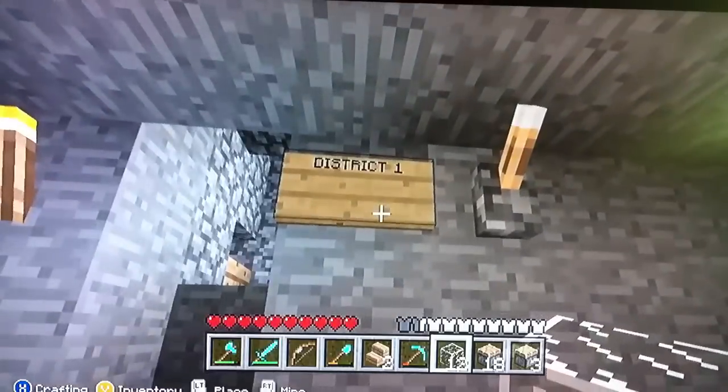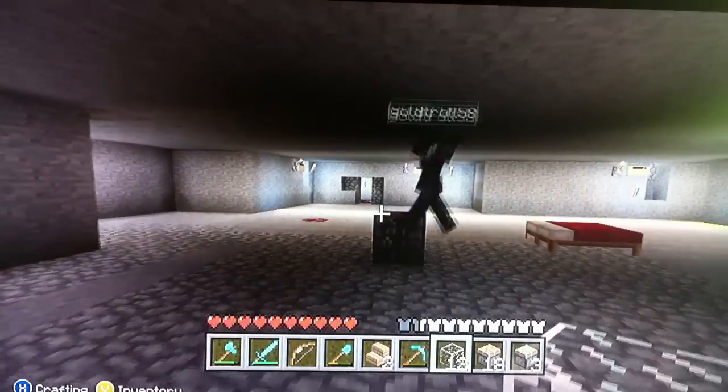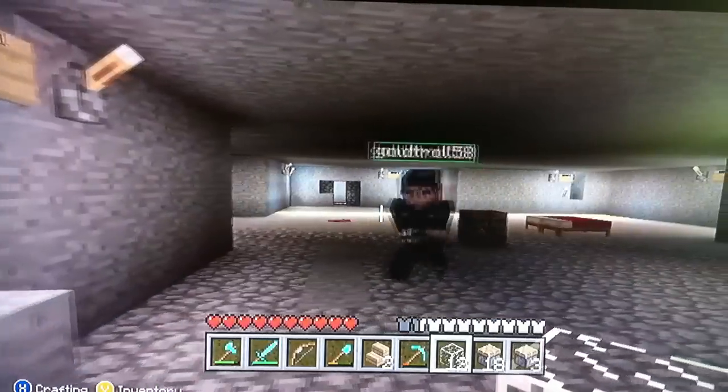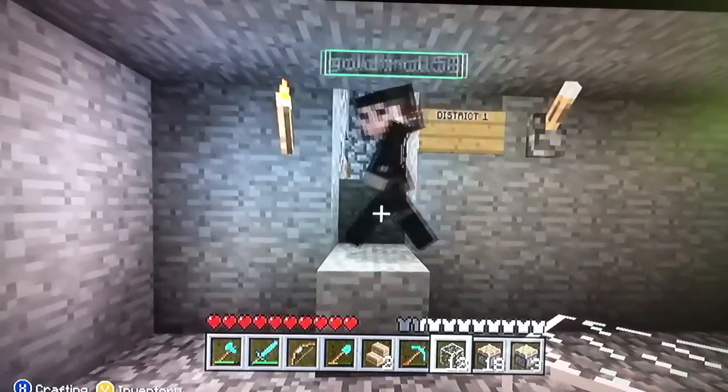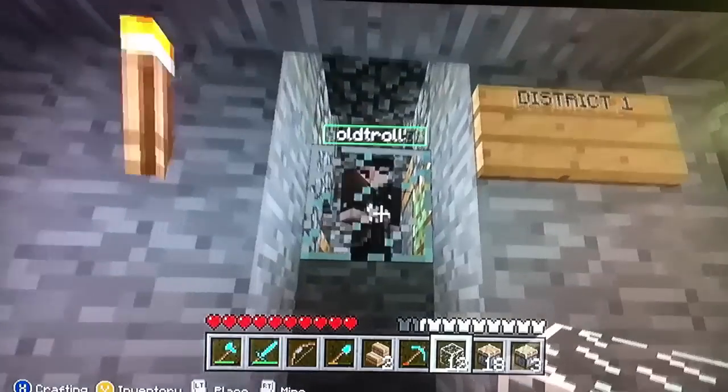I have Gold Troll with me down here where the players will enter. So let's say you're from District 1. I'll have him get in the District 1 chamber. So he gets in there and I close him in. I'll close each player in there.